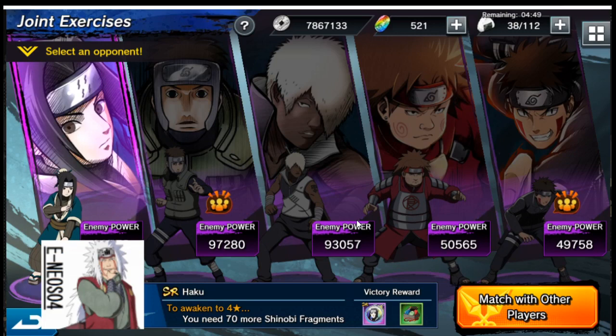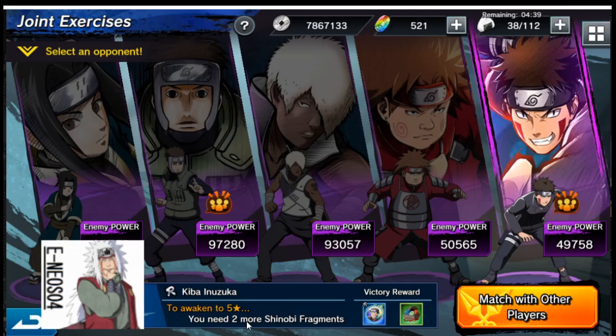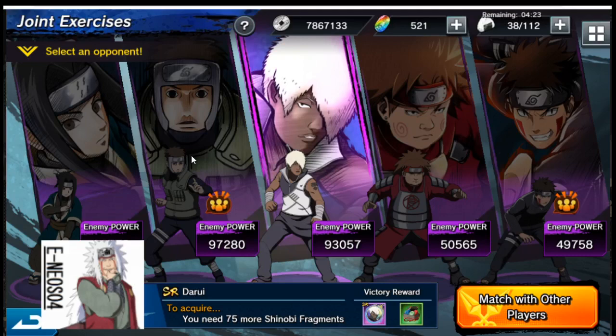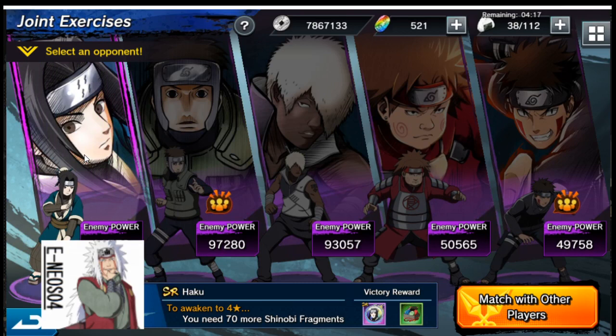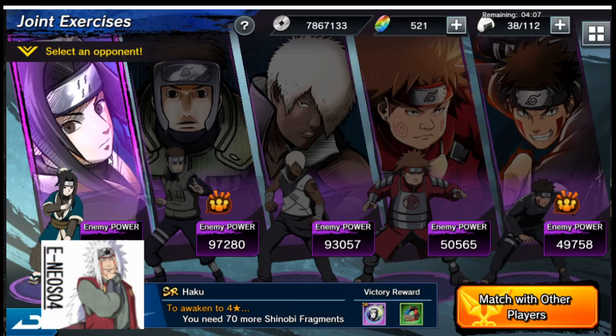So what it looks like — you get to pick a character shown on the screen, and if you look down here you're gonna get some shinobi fragments. It lets you know you need two more shinobi fragments to awaken this man to five stars. You need 61 for Choji — at least in my scenario — I need 75 just to acquire, 77 to awaken him to five stars, and 70 to awaken pretty boy Haku into four stars.